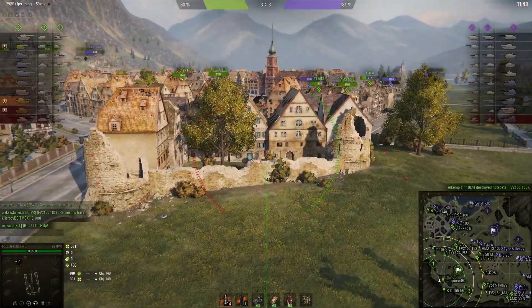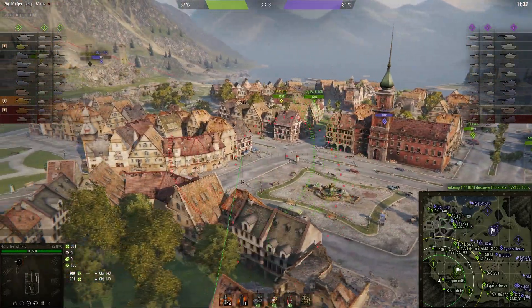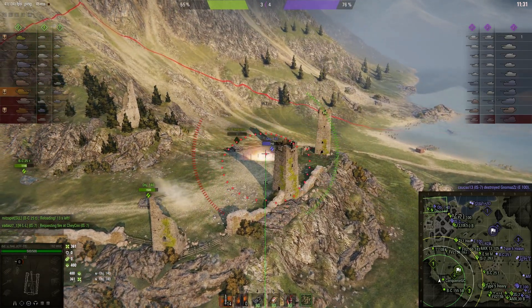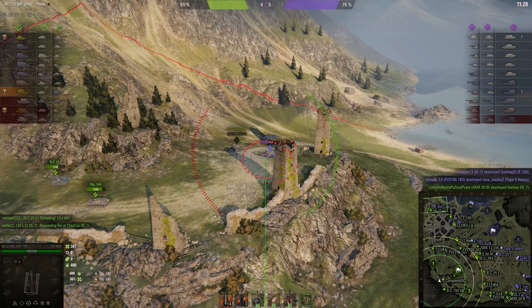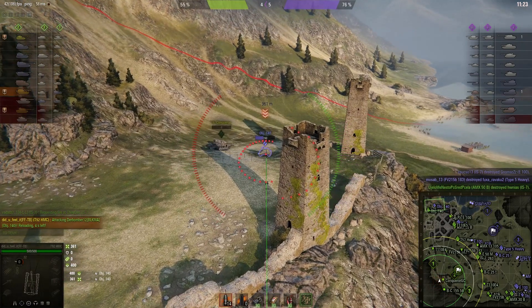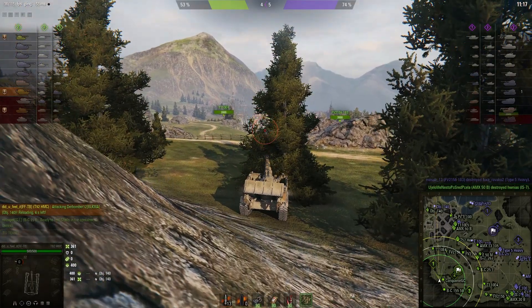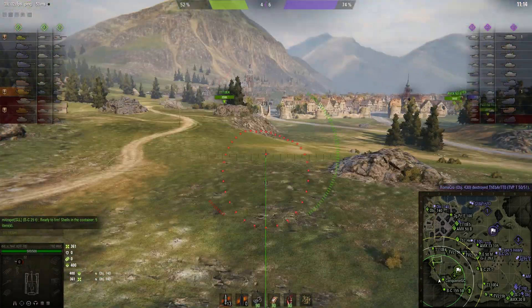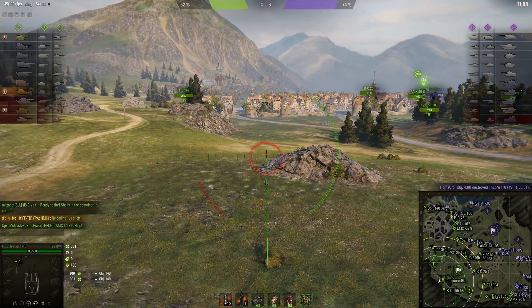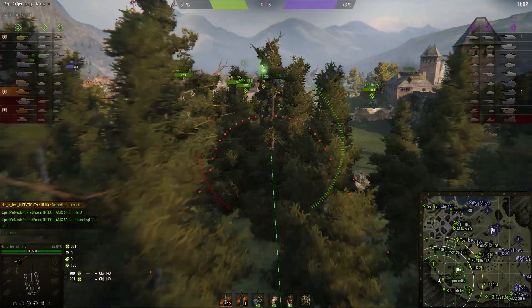I'll take charge of the camera just in case he wants to change position quickly after he shoots so we don't miss what actually happened. This is back when team damage was enabled, so he will check his fire if he thinks he might hit one of his own teammates. That one hit the tower. He's not moving from this position, and there are quite a few targets he could aim at to the east.